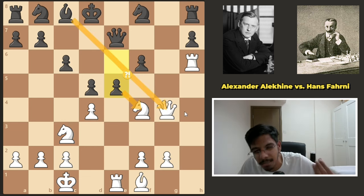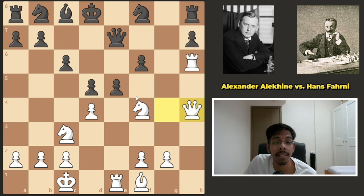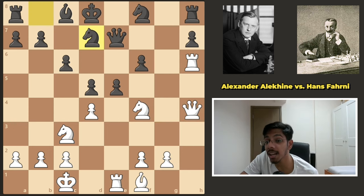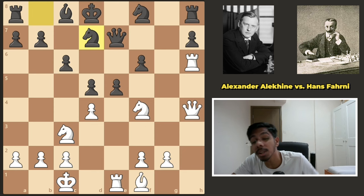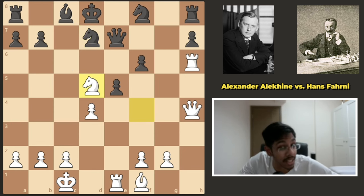Black tried e5, attacking the knight and the queen, trying to get some kind of play going. Alekhine simply went queen h4 — that knight was never under attack. The rook pins the pawn, now the rook and queen look at the f6 pawn. Black develops the knight, and Alekhine simply develops the bishop.